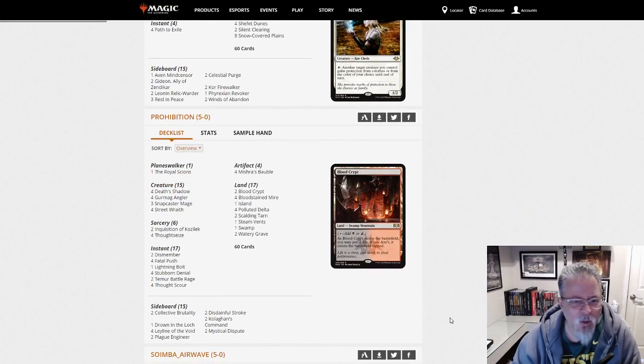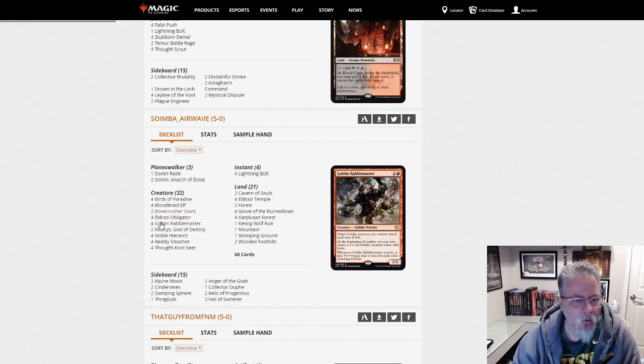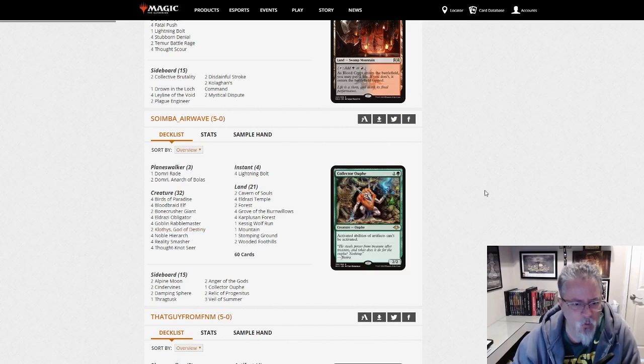Prohibition with Grixis Shadow — always around, one of the staples. Shadow decks are a staple of the format. Soimba Airwave with Red-Green Eldrazi. We've got the Obligators, Reality Smashers, Thought-Knot Seers, and Grove of the Burnwillows. Clothis is popping up more and more — that is a really good card. If you have not played with Clothis yet, give it a try.